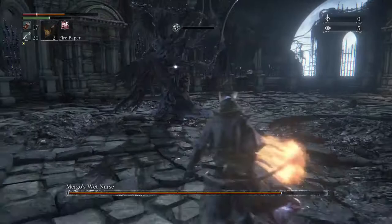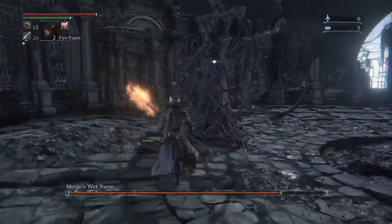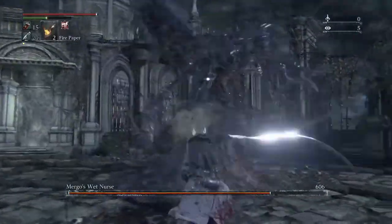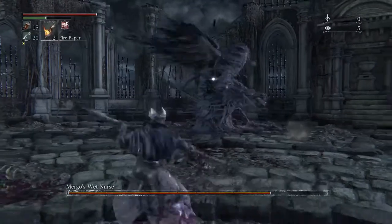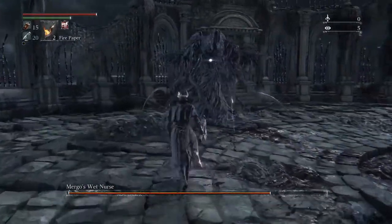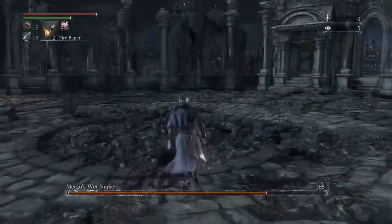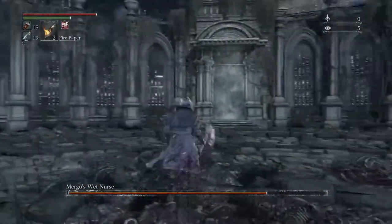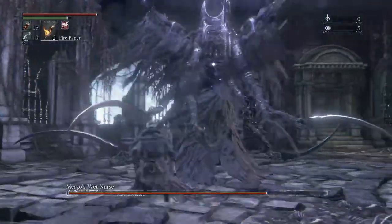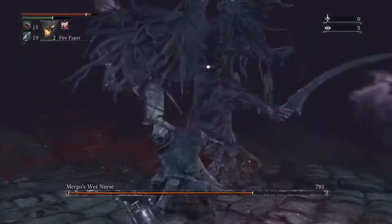The range on those attacks is ridiculous. 15 blood vials already. You see the difference there — it's only a 100 plus difference, but that is usually what's needed to win a fight or a battle. I didn't actually realize too that Mergo's Wet Nurse is actually a Nightmare boss, not a Prey boss.